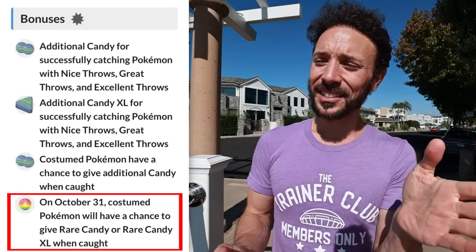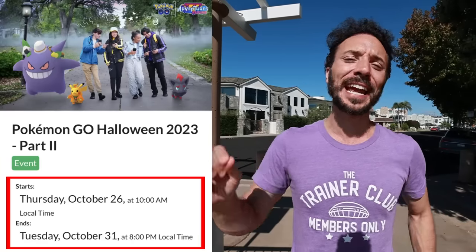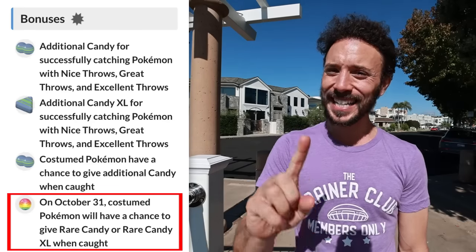The Halloween event mainly brings about great bonuses. Not only does it bring almost the same bonuses as before, but there are two variations. Number one, costume Pokemon are going to bring additional candy when catching. And then on the 31st — basically at midnight all the way until 8 p.m. when the event ends — because this event runs from the 26th at 10 a.m. all the way until the 31st at 8 p.m., you will be able to get rare candy and XL rare candy when catching costumed Pokemon, which is very exciting. Rare XL candy is a valuable resource.